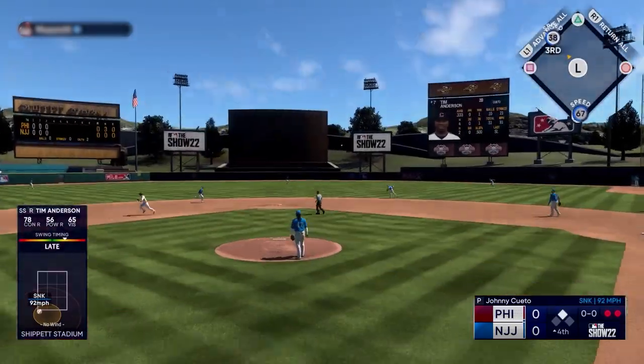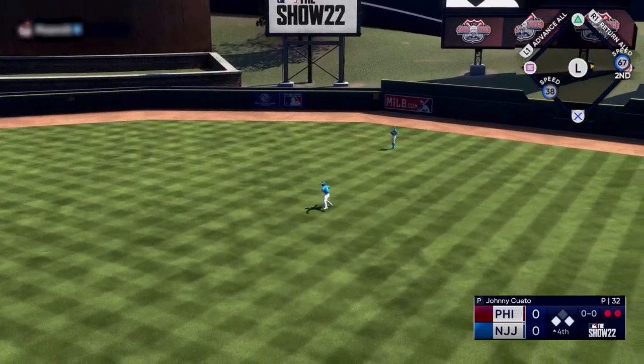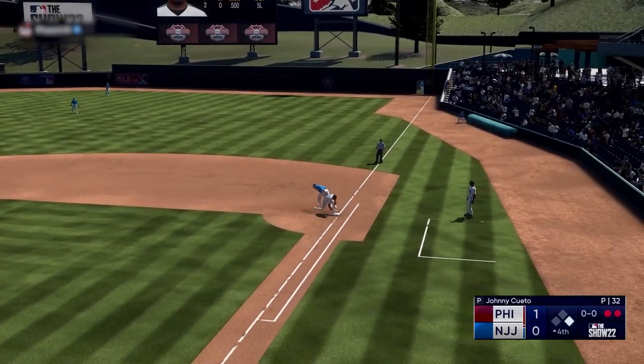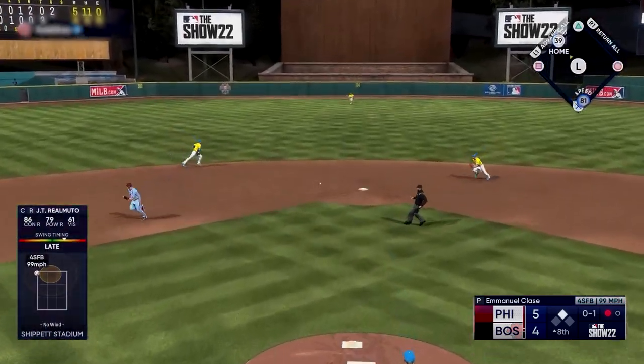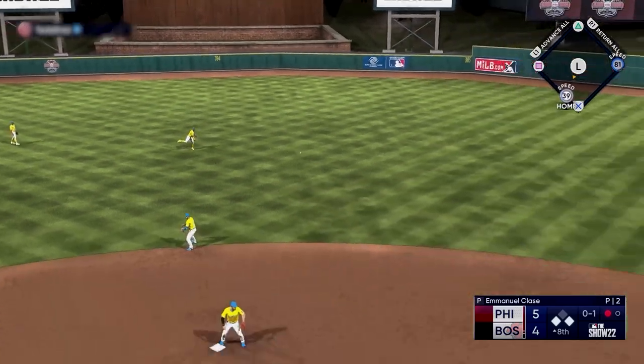You can see here — if they throw to the cutoff or second, which they do, I know first base is where I need to retreat back to. In situations where it's pretty obvious they're not going home because you're almost guaranteed to score, it's not worth it to try and steal an extra base.